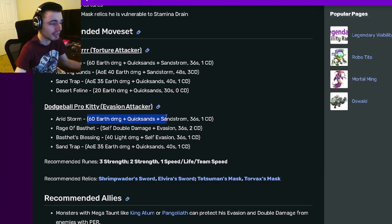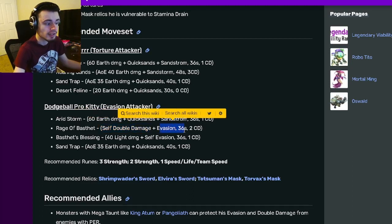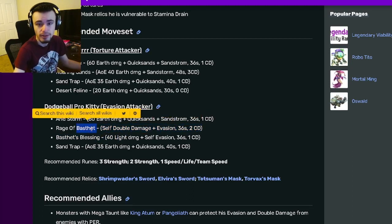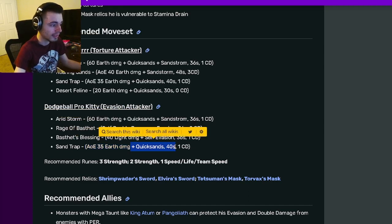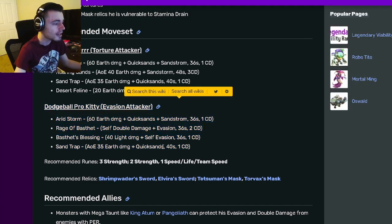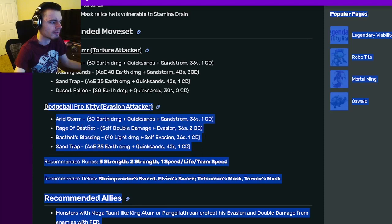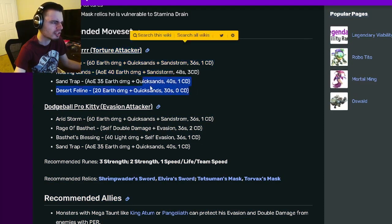The evasion attacker moveset has a 60 Earth damage move with Quicksands and Sandstorm, a self double damage with Evasion — which is a very good move — a 40 Light damage with self Evasion, and an AoE 35 Earth damage with Quicksands. The evasion attacker moveset is much better and gives you many more opportunities to deal damage than the torture attacker one. A lot of meta monsters can just remove tortures, so that isn't super useful anyway.